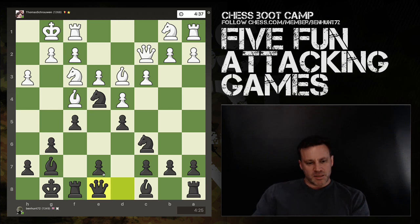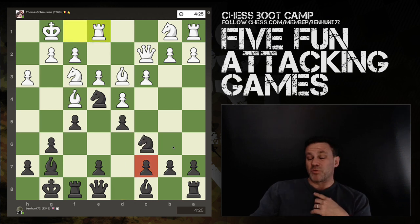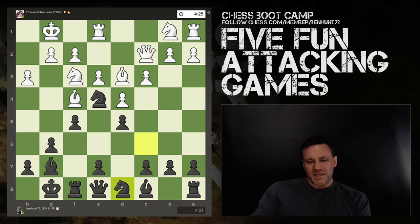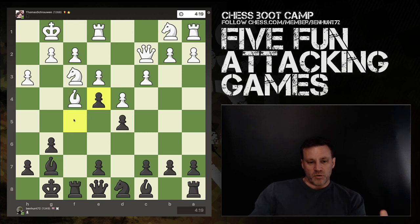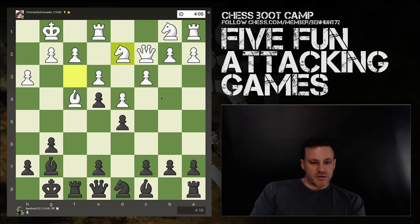I play queen to e8 — a move familiar from the Dutch — maybe thinking about throwing in e5 and competing for that square, with knight, bishop, and queen all looking at it. Rook comes across. I notice I've got a hanging pawn but my opponent misses it. I reroute my knight trying to find where it belongs. We have a trade of bishop for knight in the middle of the board. I recapture with the f pawn toward the center — it blocks up the center but crucially opens up the f file, which will come in handy. His knight retreats.